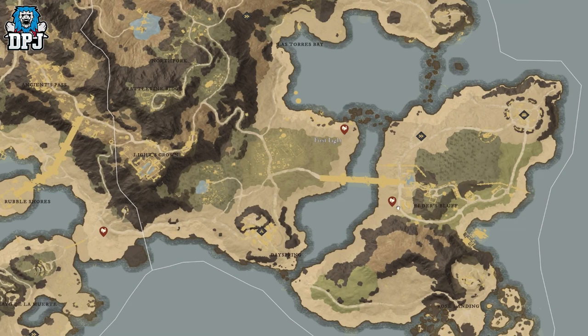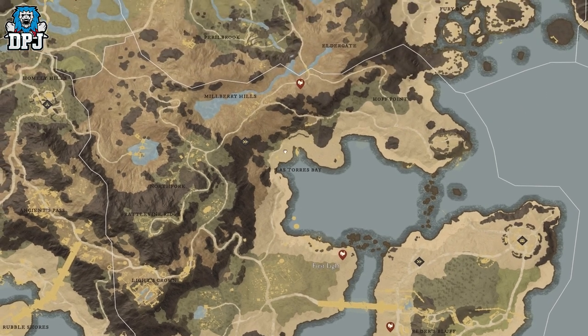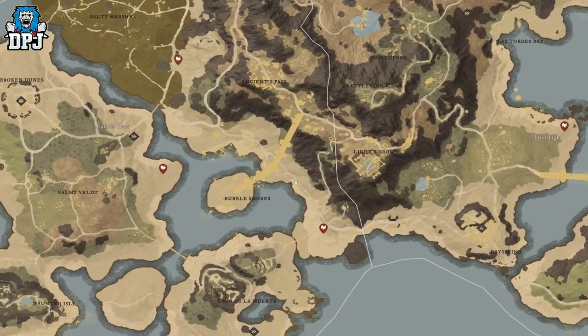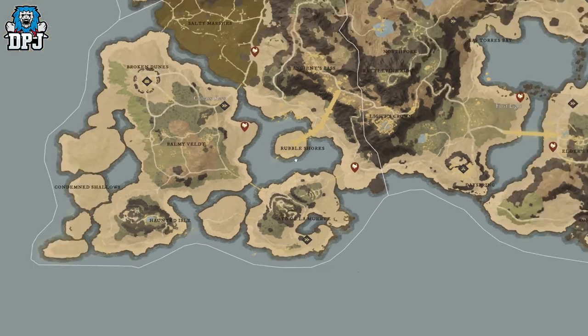In First Light we've got one right there and right there, right by Natural Cape Thomas Beach Shrine. We've also got one a little further up, basically directly north of First Light.